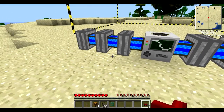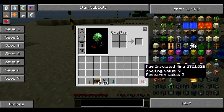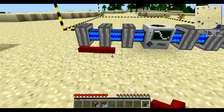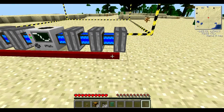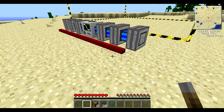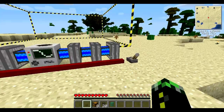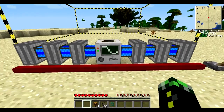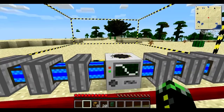After they're all full, you're going to take your red insulated wire and put one on the outside of each — one, two, three, four, five, six, seven. These provide power to your pumps. You're going to put down a lever, and that's what's going to turn on the insulated wire, which turns on the pumps, which operates the quarry.